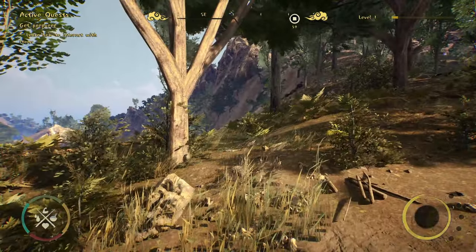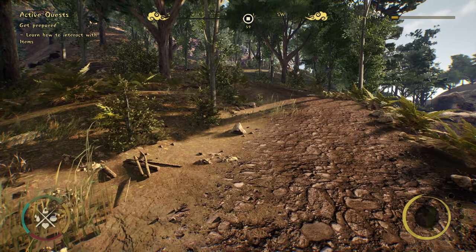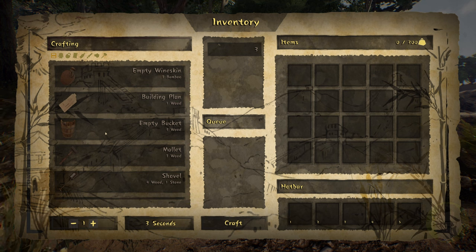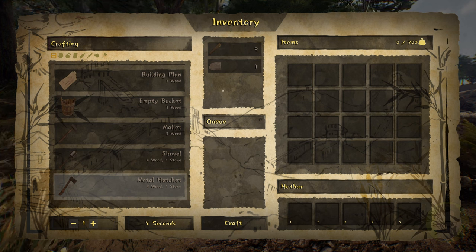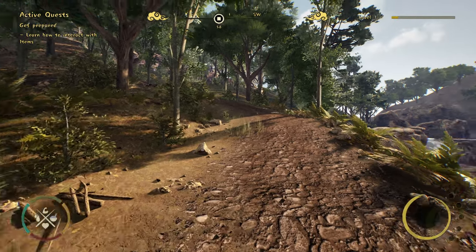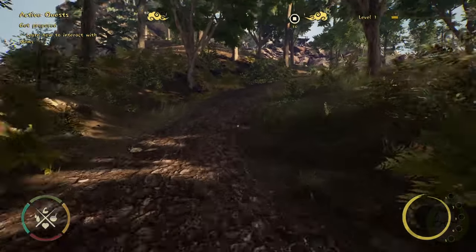Learned how to interact with items. Let's have a look, let's see if we've got anything on us. We don't have anything on us tool-wise. That's our inventory right there - we've got no items on us. We've got things that we can craft: wine skins, building plans, empty buckets, mallets, shovels and metal hatchets. What do we need for that? If that's a metal hatchet, I'm guessing we need metal. Our journal as well. Get prepared, active quests. Everything's running really, really smooth, which is good. Sometimes you get these demos that come out and they're not running very smoothly at all. The sounds are quite nice.